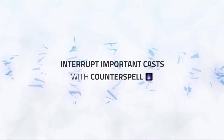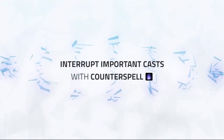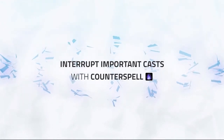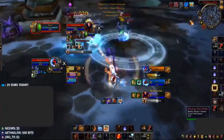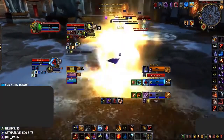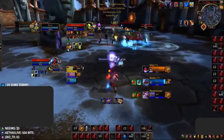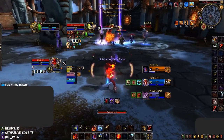Next is peeling for your team — stopping important casts like Chaos Bolts, Greater Pyroblasts, or even Vampiric Touches. And then the final use is stopping crowd control, which can be offensively or defensively. Stopping an opposing Mage's Polymorph during your own setup can often be more impactful than Counterspelling the healer.